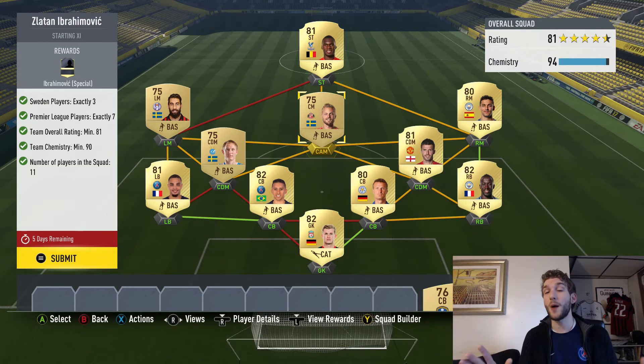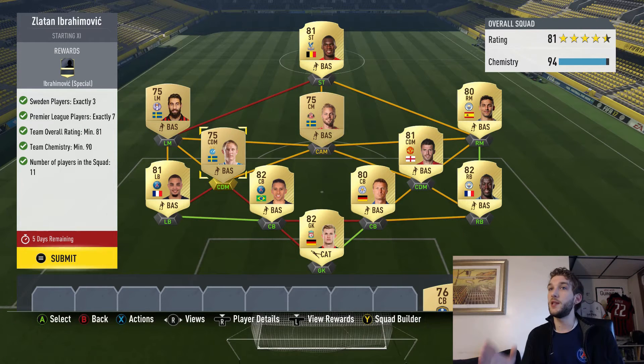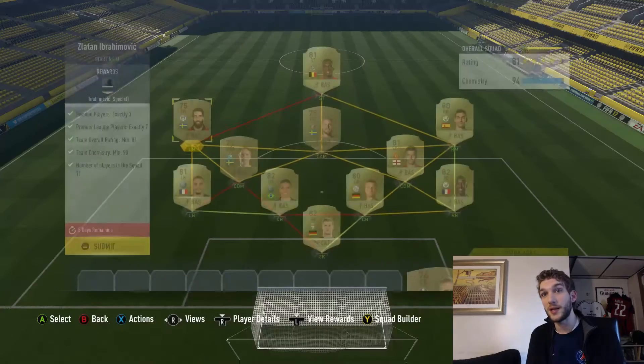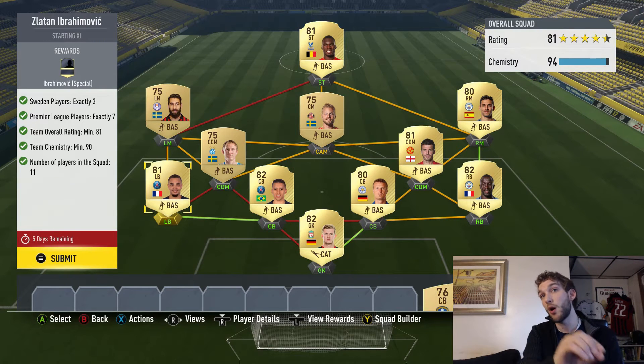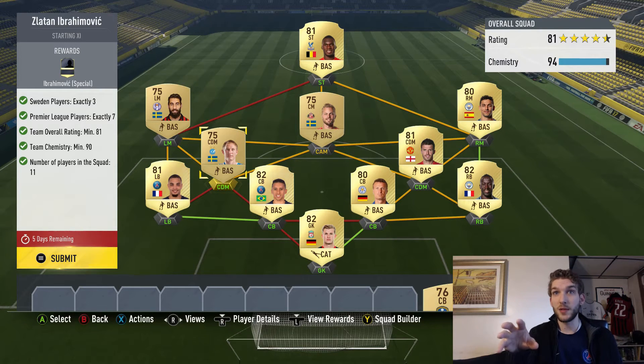This squad build challenge is going to cost you because it's an awesome card — everyone wants Zlatan Ibrahimovic. The Swedish players I chose are going for quite a bit. I linked Dermoz up with the French left back Kurzawa, then got Marquinos for a strong link, and connected Marquinos into that chain. So I've got French League kind of on the left.